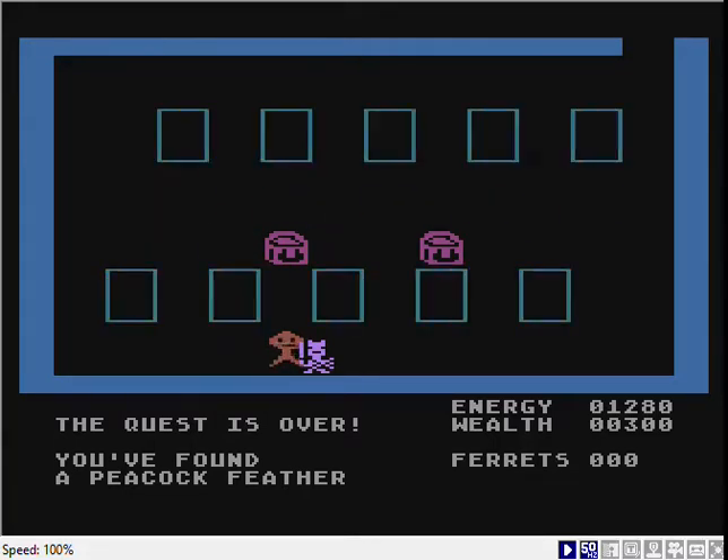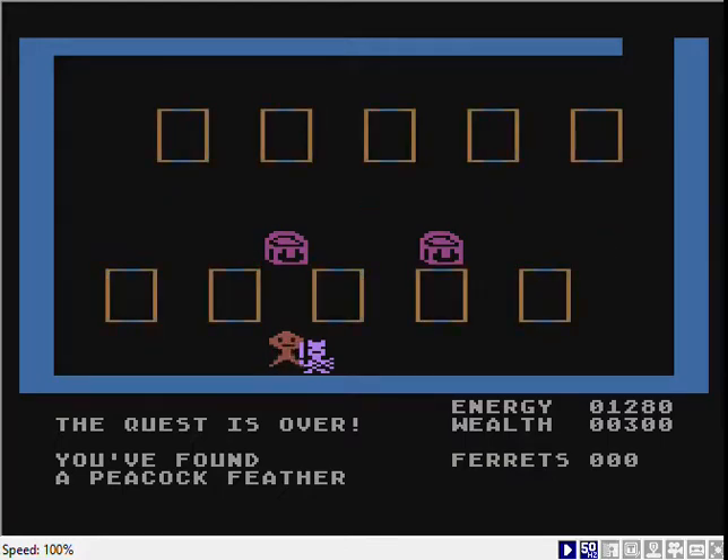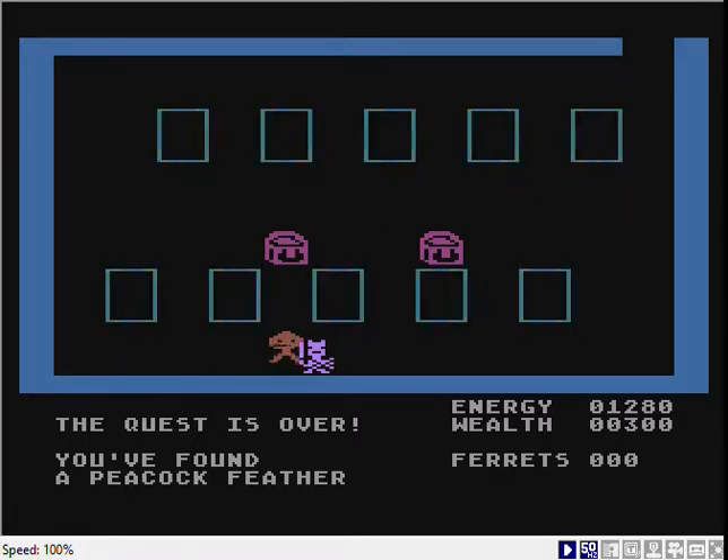The wealth-based quest takes a while because you need to get enough treasures. Our quest is over — we found the Peacock Cother, and that was, as I said, pretty quick.